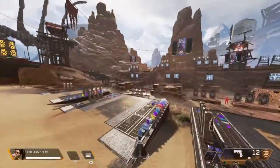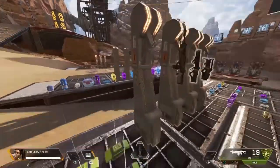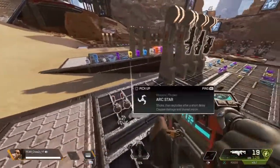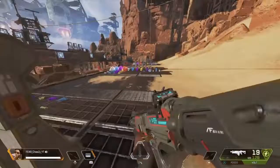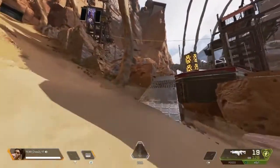Yo, what's up guys? Today I'm going to be showing you guys how to get your gun on fire. This still works. All you need is a Rampart and Rampart's Sheila minigun.